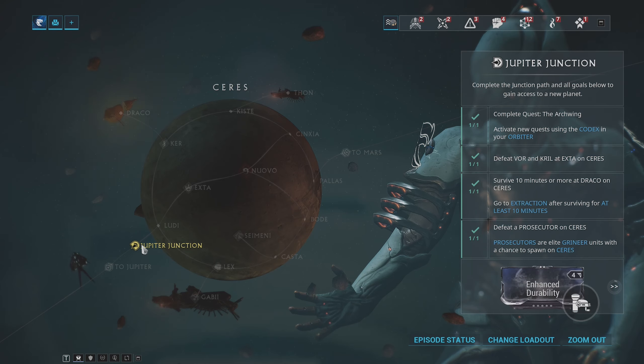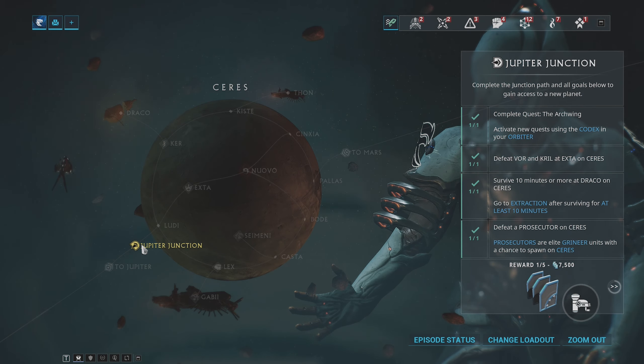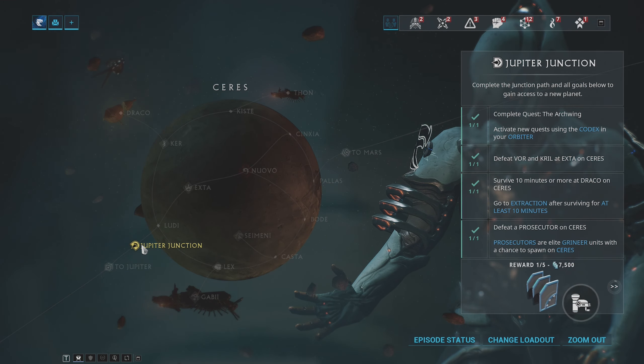The first step of completing the Jupiter Junction is completing the quest known as the Arc Wing. You should have got access to this quest after completing the Mars Junction on Earth. To start this quest, go to your Codex, then the Quest tab, and select the quest. The Arc Wing quest is a very straightforward quest — it consists of three different excavation missions where the excavators are guaranteed to give you a part blueprint for the Arc Wing known as the Odonata.